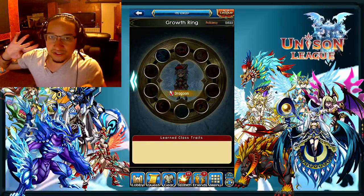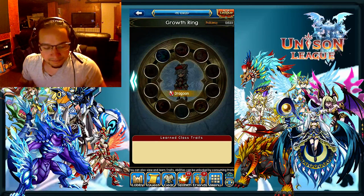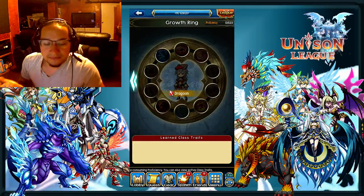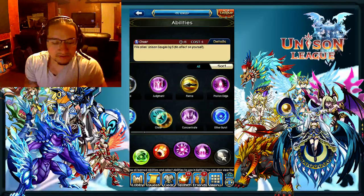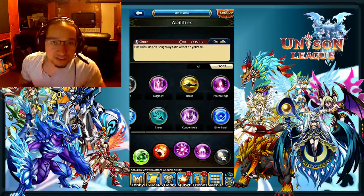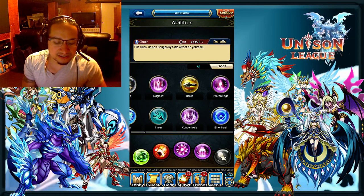The fourth skill that you want to take is Cheer, and this is something that you have to have in every GBG. A lot of people say you don't need Cheer, but honestly, to me, Cheer is probably one of the best skills in the game. That ability comes from just basically having it from level one - it's just filling your unison gauge, because this is a really highly team-based game. Every time you get your unison, it's better than having one more damage skill on your bar that you probably can't even use because your cost isn't going to allow it.